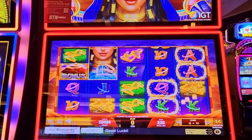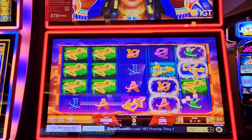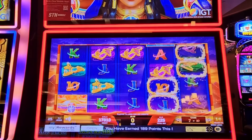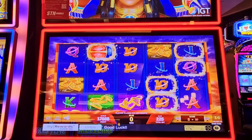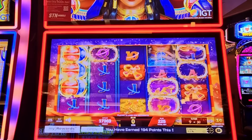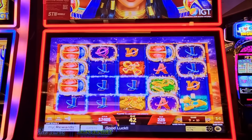Fun fact for those locals watching — if you don't know, or maybe if you're a newer local to Vegas, the Station Casino properties, like where I'm at right now on a Sunday, do a 10x multiplier on slots. Normally you'd need to earn 1,000 points to get a dollar back in free play or cash back. Days like today you'll only need to earn 100.